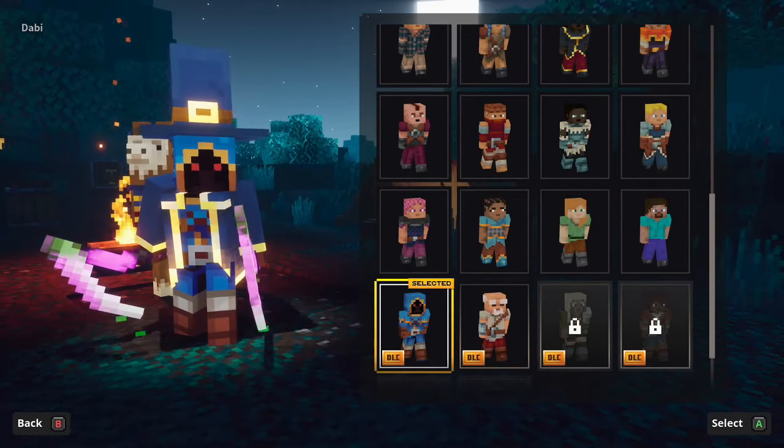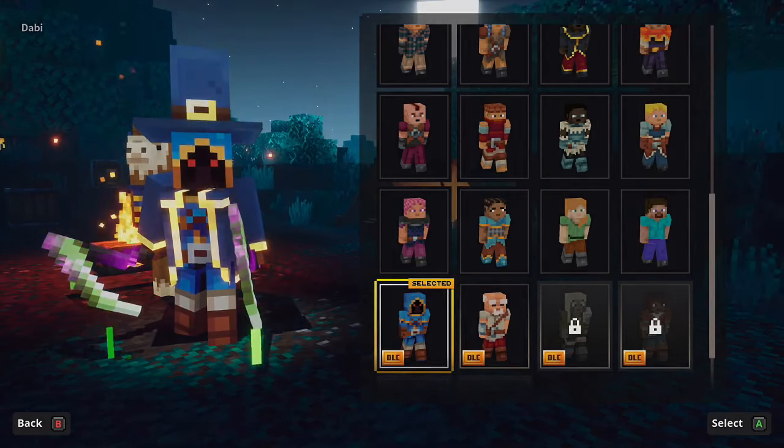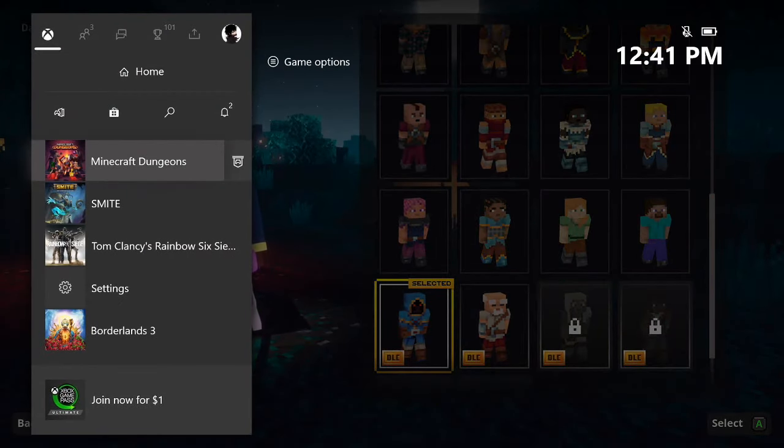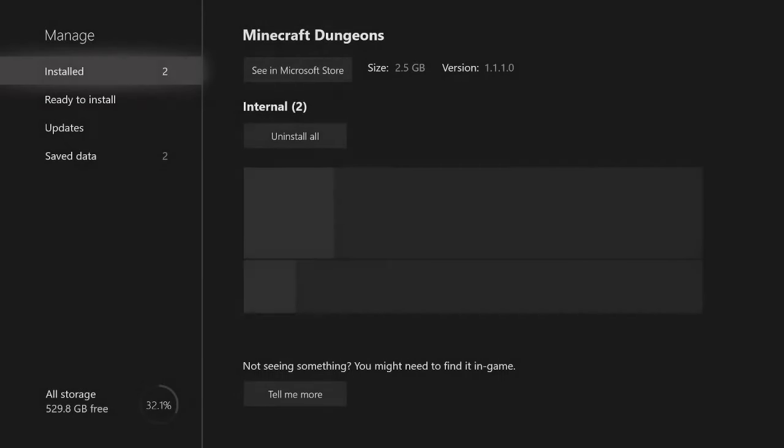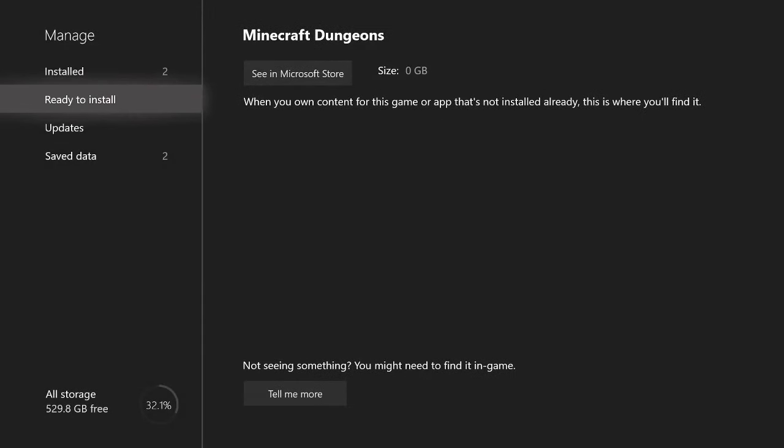Unfortunately, some of you might just get screwed over until a future update. For those of you on console, you're going to want to head over to Minecraft Dungeons and go to Manage Game and Add-ons. Once inside, if you go to Ready to Install, you will see one item that says Hero DLC. It won't have a picture or anything — you'll just see it right below the white text.